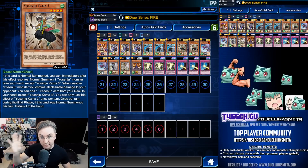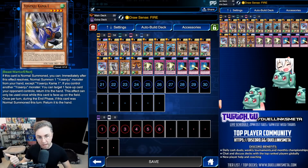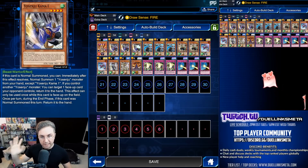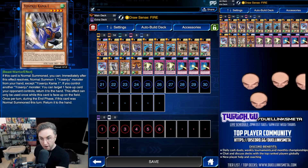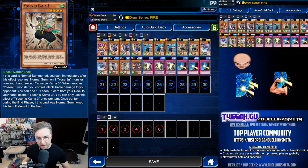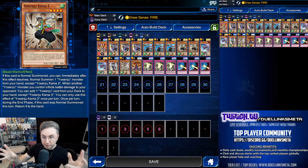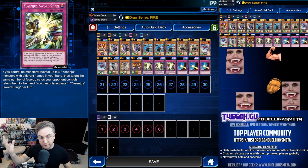All of the Kamas on summon can perform an additional summon. So if you summon one, you then activate to summon two, then activate to summon three. With all three on the field, Kama 1 can return a face-up card back to the hand. Kama 2 can attack directly for half of its attack. And Kama 3, when you deal battle damage with a different Yosenju, you get to search your deck for any Yosenju card — you could even search for the Yosenju trap.